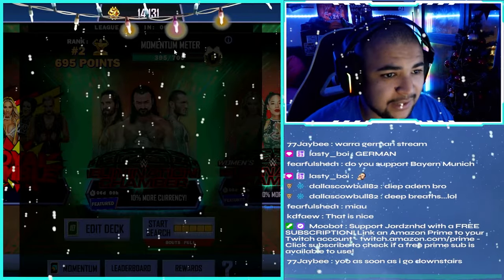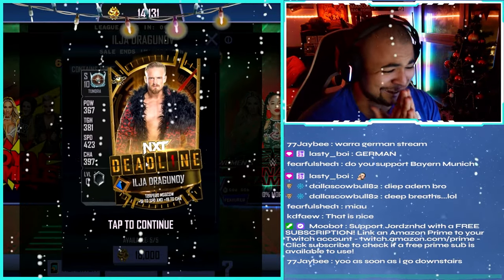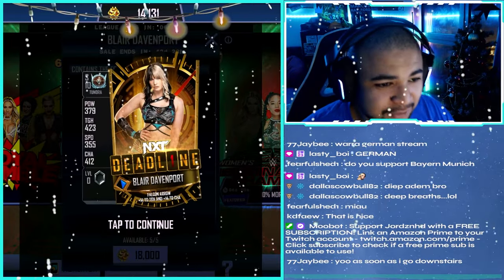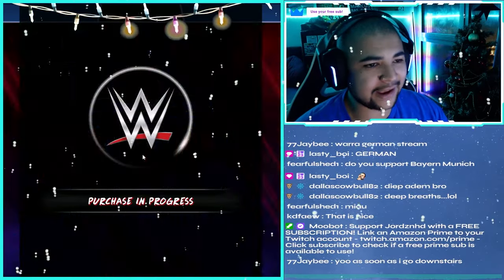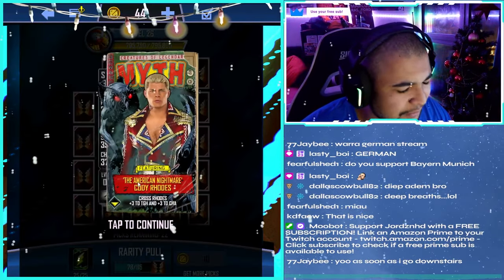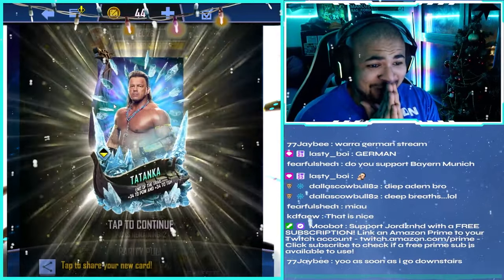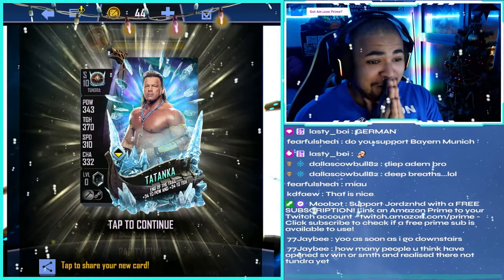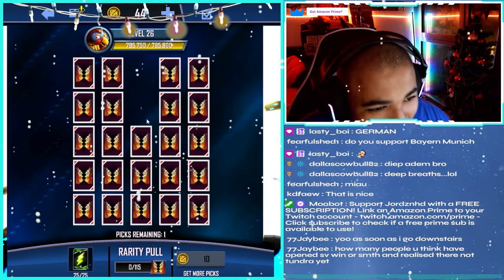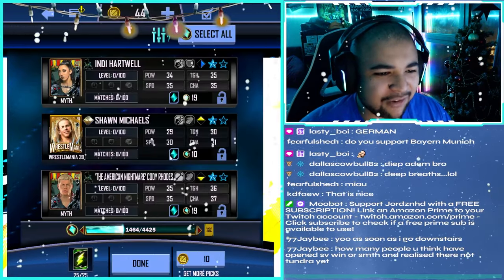We're also going to quickly get the XP we need to go up to Tundra tier because I'm 50 XP off. We've also got the new PLE card which are Tundra tier - Bloodline Deadline cards, Bloodline Deadline - absolutely insane. Ilia Dragunov and Blair Davenport - that looks nuts, especially with it being a female card. I'm gonna be saving up for that one for sure. We got the XP, we leveled up. We're there as well now - increase player rarity to Tundra. Let's go!